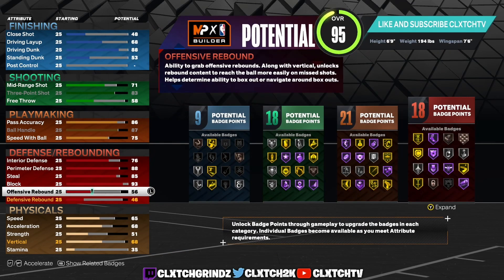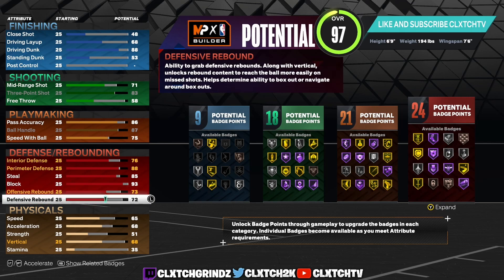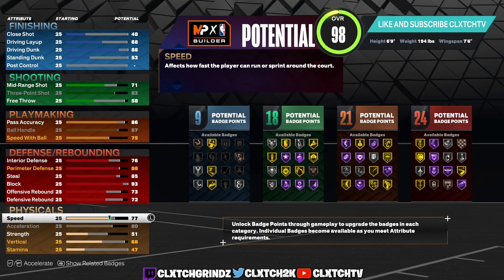Moving on to defense and rebounding — offensive rebound we are putting to a 73 which gives you another badge point, and defensive rebound we are putting to a 72 which gives you another badge point. This build can rebound if your teammate misses or if you need to grab a defensive rebound. Plus you got Bronze Rebound Chaser — you'll have no problems grabbing any rebounds with this build.